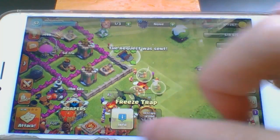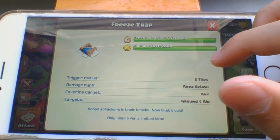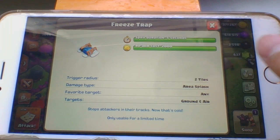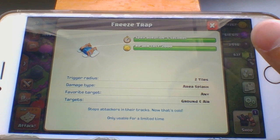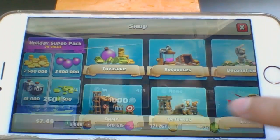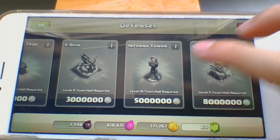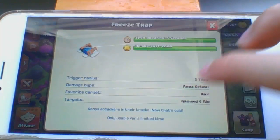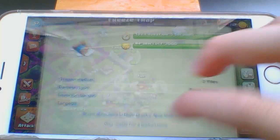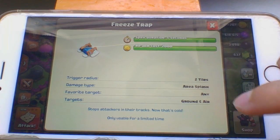Which is this free spell here. Let's take a look at its description. Spell duration of 5 seconds, rearm costs 2000. It is quite expensive to rearm and its cost is free I believe. And trigger radius 2 tiles. Damage type area, favorite target any, targets ground and air.